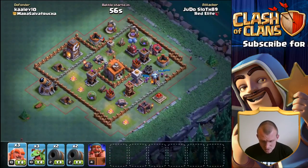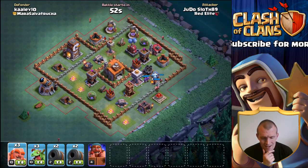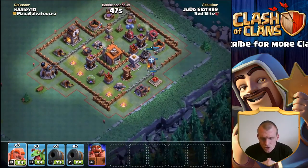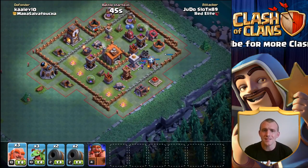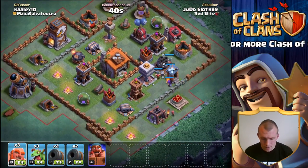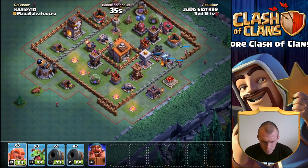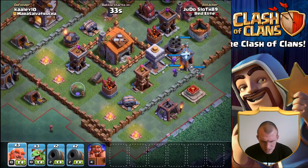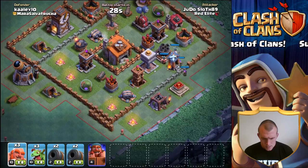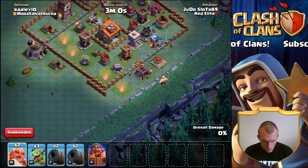This next base is pretty similar. You know what, that didn't go too badly — I think let's try it again but from the opposite side, because the air bomber will be out of the way if we're targeting the Builder Hall from the bottom. Let's use a very similar strategy. I really want this double cannon down pretty quickly.